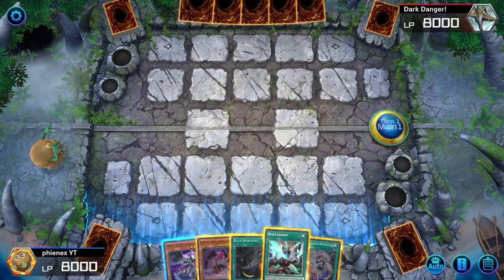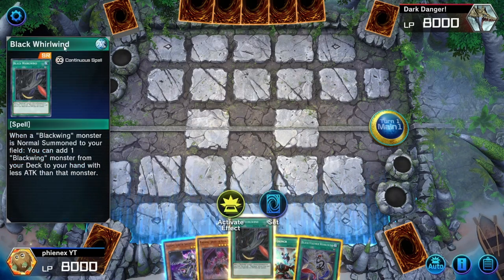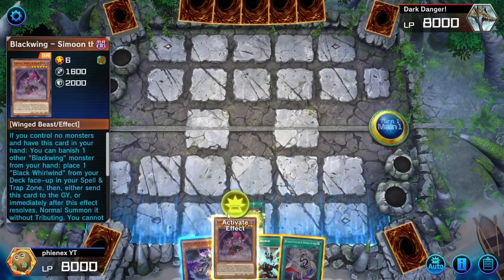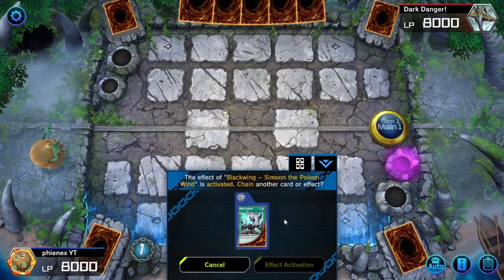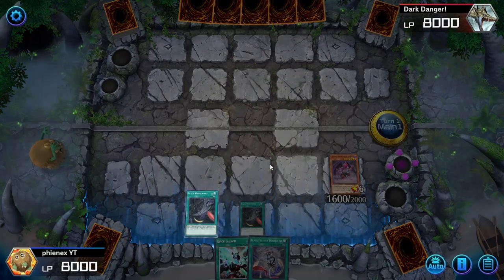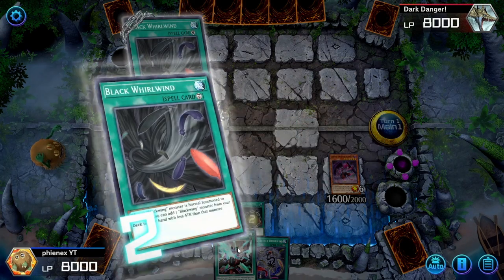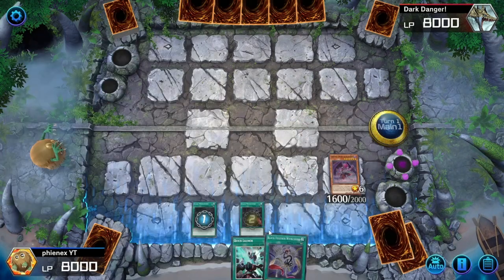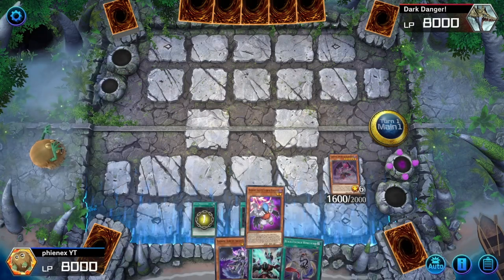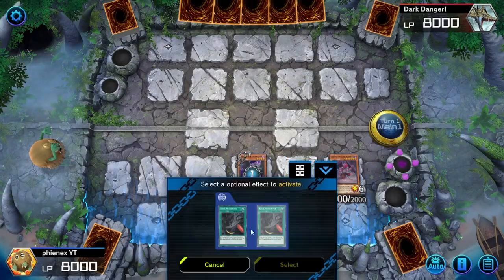Can't believe I got this in my first hand. We have a standard Dragon Link hand: Dragon Link Sutri the Phantom Glimmer, Simoon the Poison Wind, and Dragon Whirlwind - yeah, that's definitely what that says. We start by activating Simoon, targeting Sutri, and that allows us to bring out Black World. Then we chain and activate this - it doesn't lock you into anything. We normal summon Sutri and trigger effects.